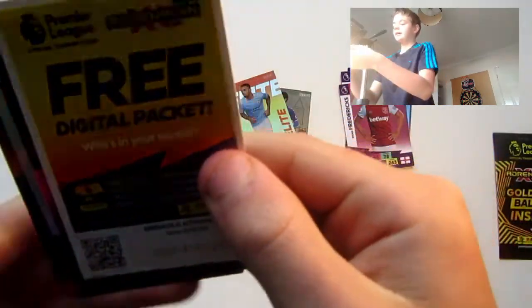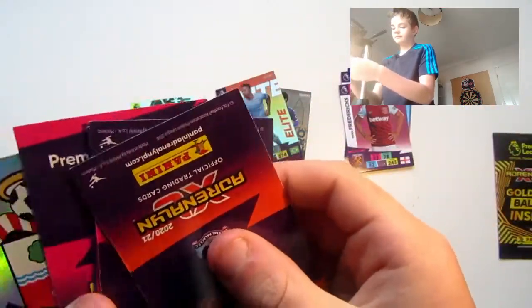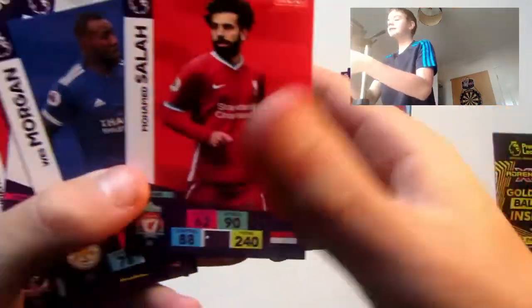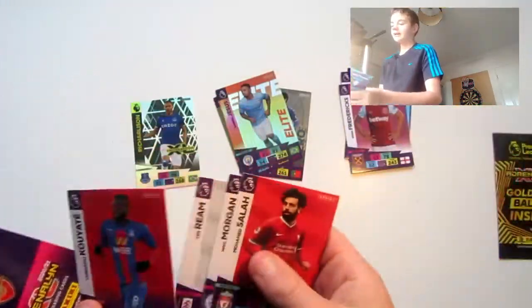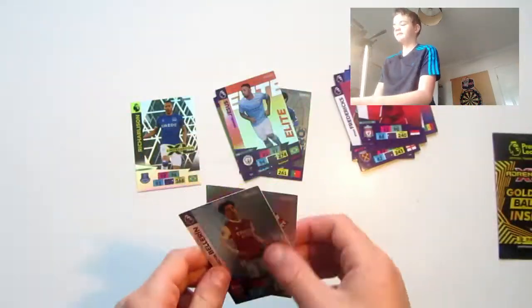Here is the code for the next pack. In the middle of this pack we've got Salah, Morgan, Timrath, Coyote, and for two inserts we've got Bellerin hero cards and the Southampton badge.